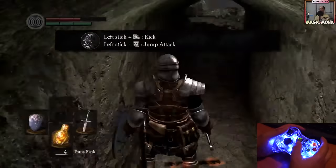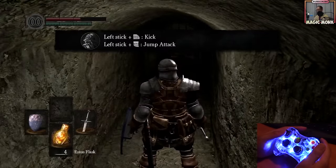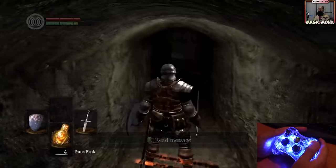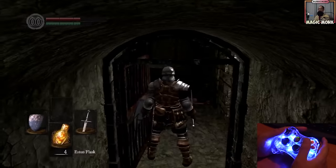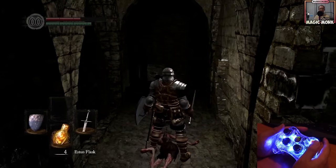The next thing is the jump attack. Again, you press forward on the left stick, and as soon as it clicks the edge, press the right trigger. There's a jump attack.